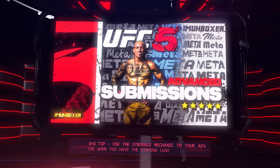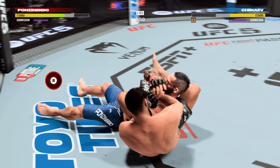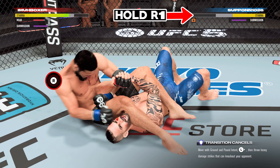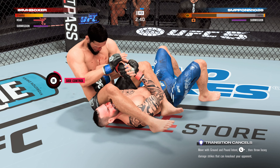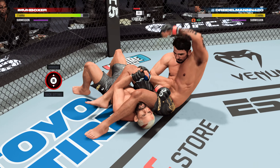Normal tutorials just tell you how to press buttons — we're telling you a big meta tip. Tip 3: use the struggle mechanic to your advantage when you have a stamina lead. If you understand this, you take your meta to the next level. I'm constantly evaluating the stamina, and whenever I have a stamina lead you want to hold R1 to deplete your opponent's stamina. Whenever they're totally depleted of stamina they can no longer submit you and can no longer defend.